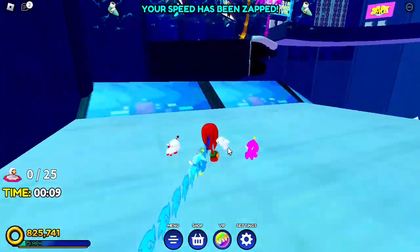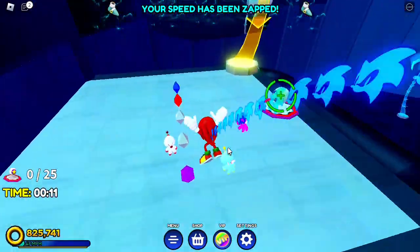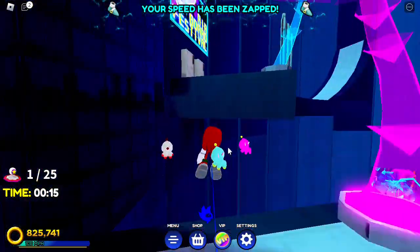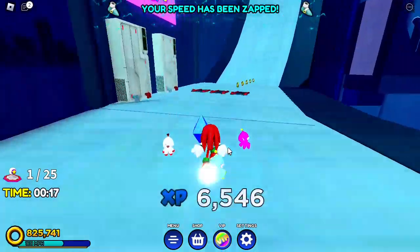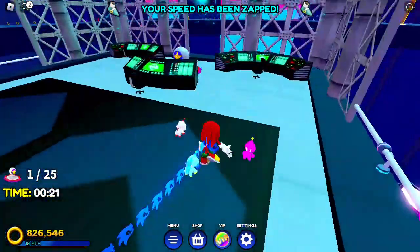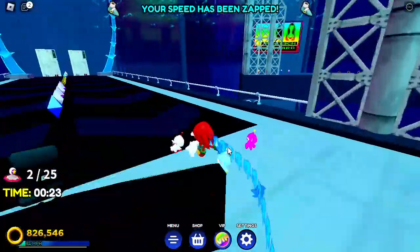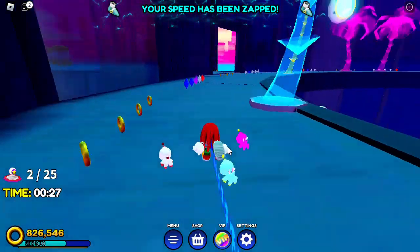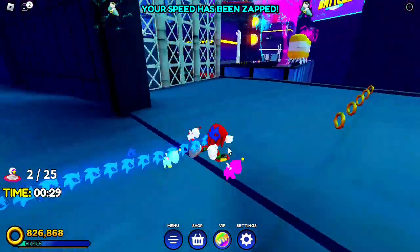The first switch is to the right. Just follow where I go and I'll tell you where to go. Come all the way up the ramp, over to where the Eggman sort of thing is, and tap that switch. Then jump over to this platform and come out the door — make sure not to fall off.